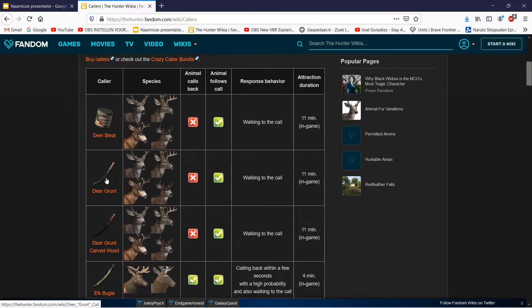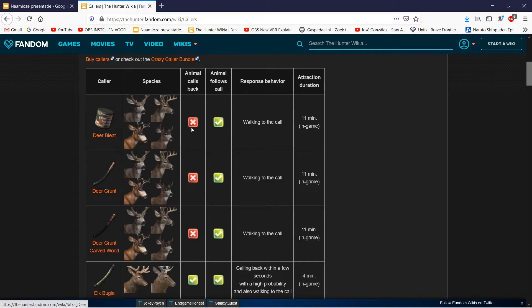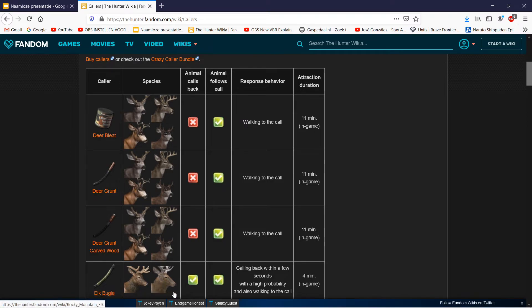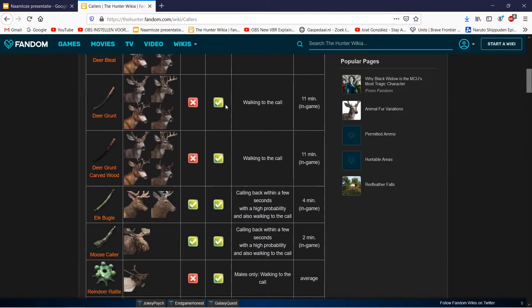Here it shows the deer bleed, the deer grunt, and the carved wood - right under each other. You can see they attract mule deer, White-tail deer, Sitka deer, and Black-tail deer. It also shows if animals respond vocally to the caller. And there's a very useful column for caller duration - most of them last long, around 11 minutes, but some like the elk bugle only last 4 minutes.